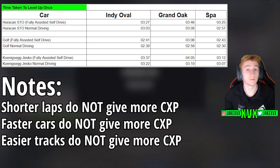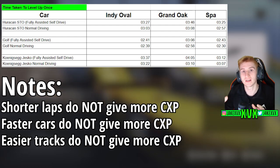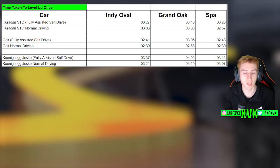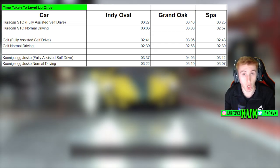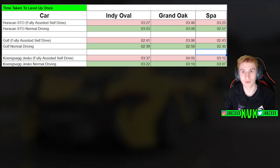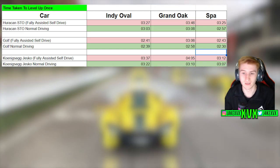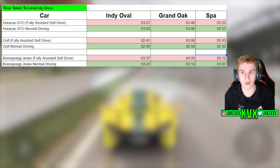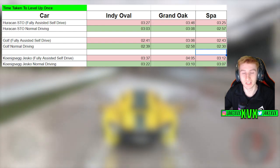It seems like Turn 10 have tried to balance it out so no car or track has an advantage in leveling up. Overall it seems pretty balanced at two to three minutes per level. What you might notice though is that there is a difference between leveling up with full driving assists on versus driving yourself — I was averaging about 10 to 20 percent quicker levels by actually driving myself with assists off. This makes sense because I'd be driving better than the auto-driving, hitting braking zones better. So while having the car drive itself does work, it's not quite as quick as doing it yourself — roughly a 10 to 20 percent difference.